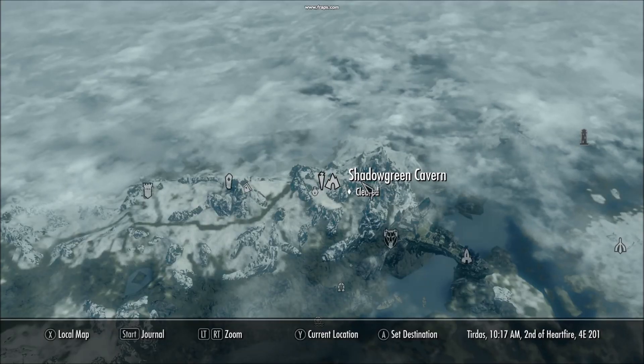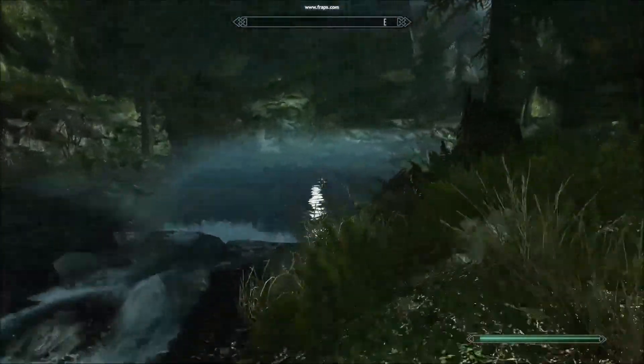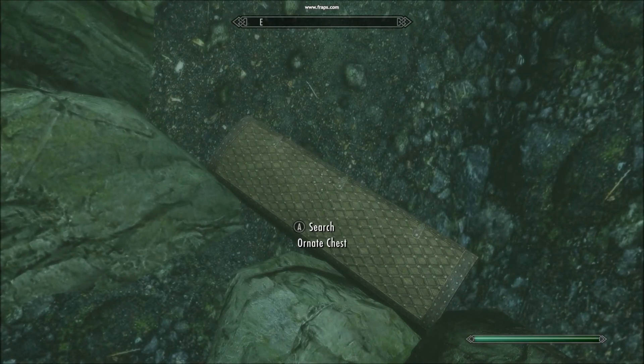Next one, that Shadow Green Cavern swim is easily the hardest to find. It's not up there — it's over there to the left, in the water. Swim down, catch some salmon, and boom, there you are — Renate Chest. Bow of Shadows.